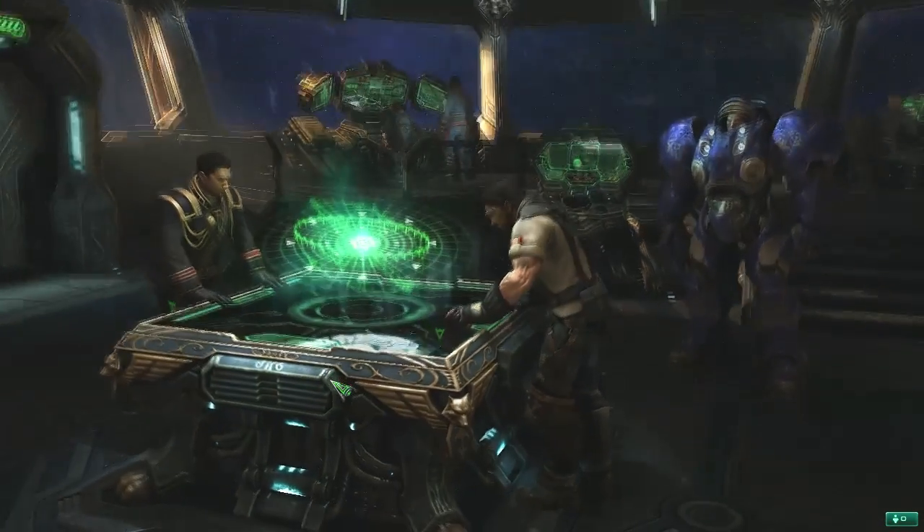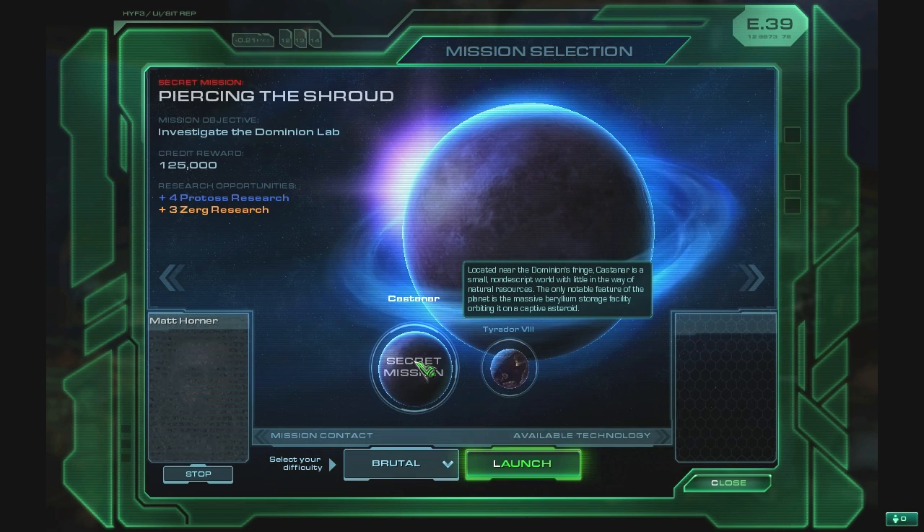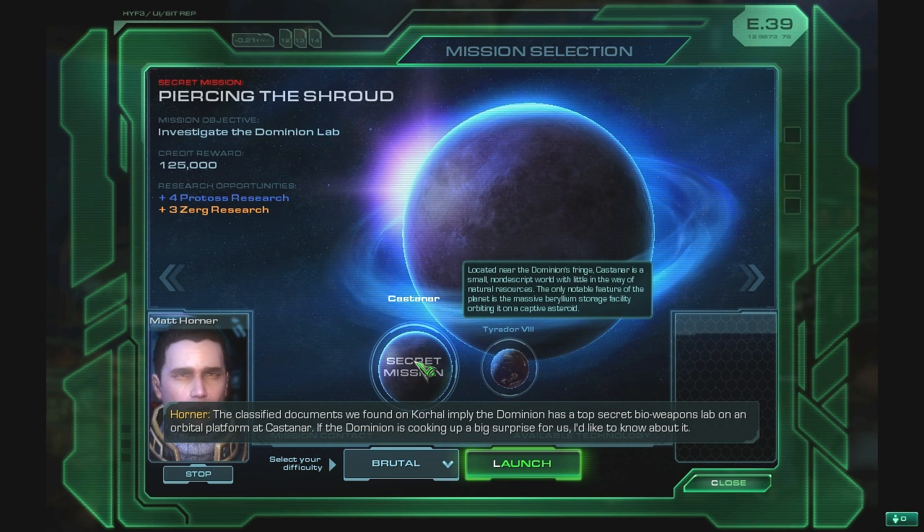Welcome back, ladies and gentlemen. Time to do a secret mission. Shhh, don't tell anyone. The classified documents we found on Core Hall imply the Dominion has a top secret bioweapons lab on an orbital platform at Castanar.